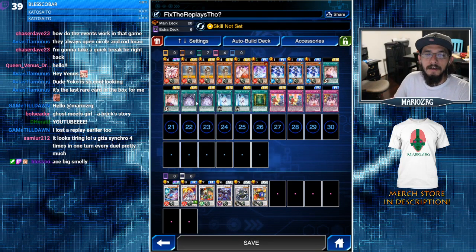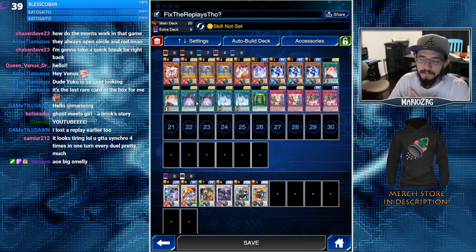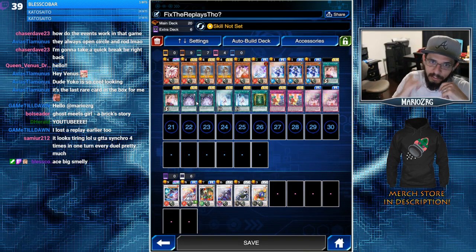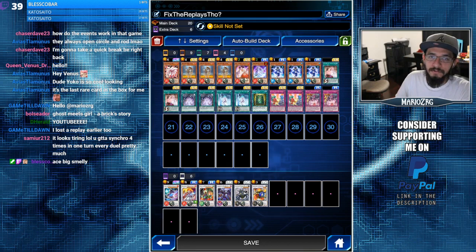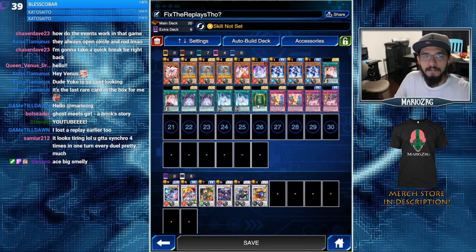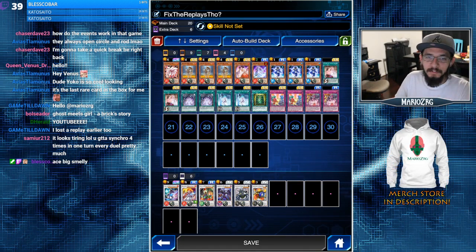Level seven destroys a backrow without targeting, level nine destroys a monster without targeting. Mayakashi Return is a really good card for consistency — I wish I had three of them. That's where my deck suffers a little bit, not having that third Mayakashi Return to get your Yuki Musumes going into Nine-Tail Fox. It's super clutch especially when you have follow-up cards such as Book of Life, Super Team Buddy Force, or Metamorphosis — you want to send your level nine to the graveyard.